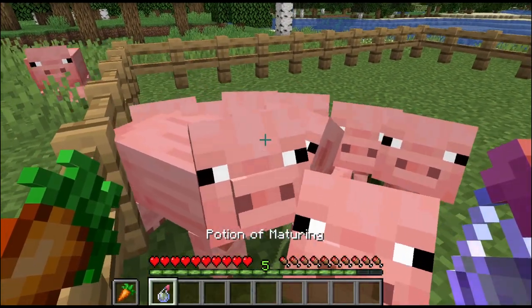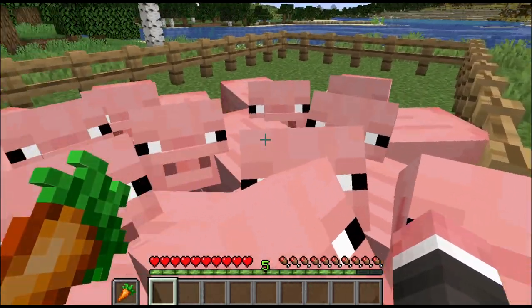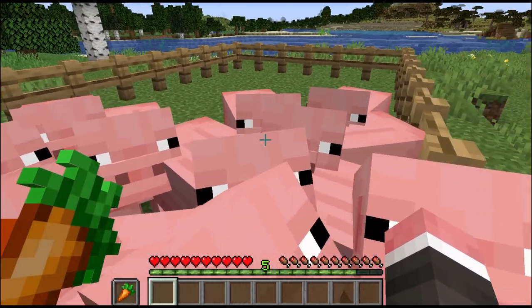Our next potion is the maturing potion, again useful for animals. Splash this on them and they'll grow up through their childhood in the blink of an eye.